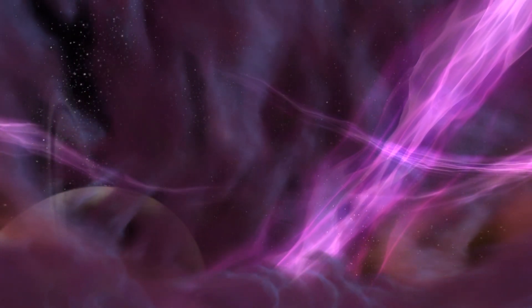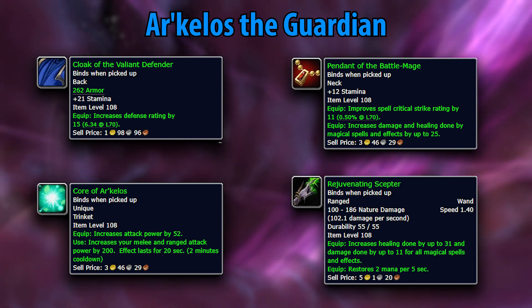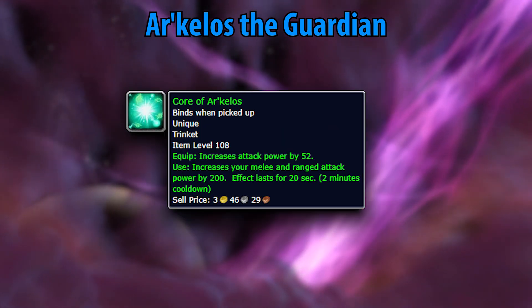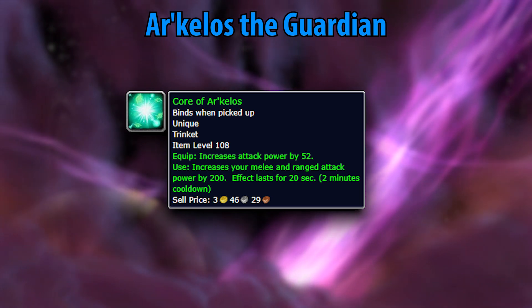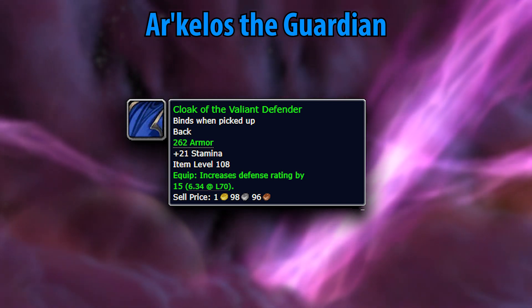Another quest you'll bump into along that questline is Archelos the Guardian. For a set of greens, these quest rewards are not green quality. The Rejuvenating Scepter is the best healing wand you'll find outside Shadow Labs. The Core of Archelos is an incredibly powerful DPS trinket that can get you into heroic dungeons. And finally, the Cloak of the Valiant Defender is the best questing cape for tanks you'll find in Outland. Netherstorm has probably the most beautiful skybox WoW has ever made, so at least while you're grinding through all these quests — it looks pretty up there.